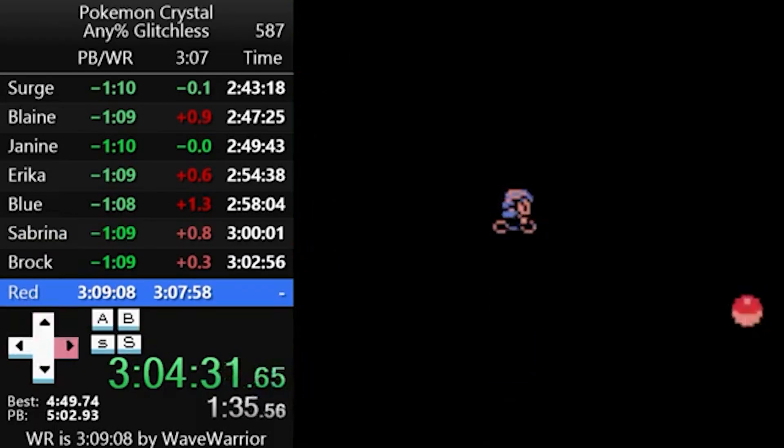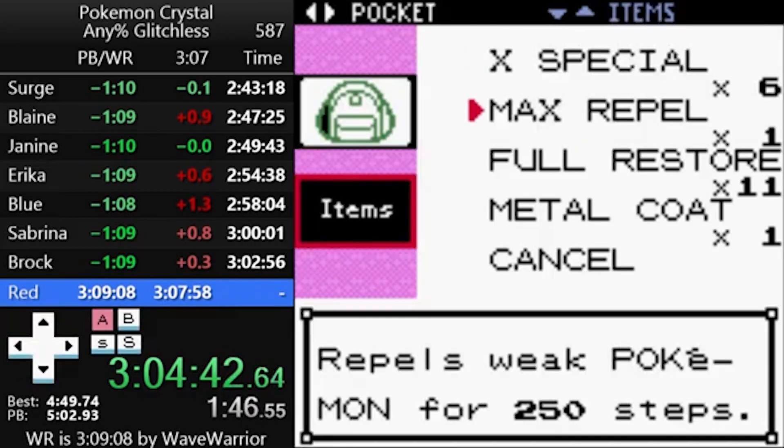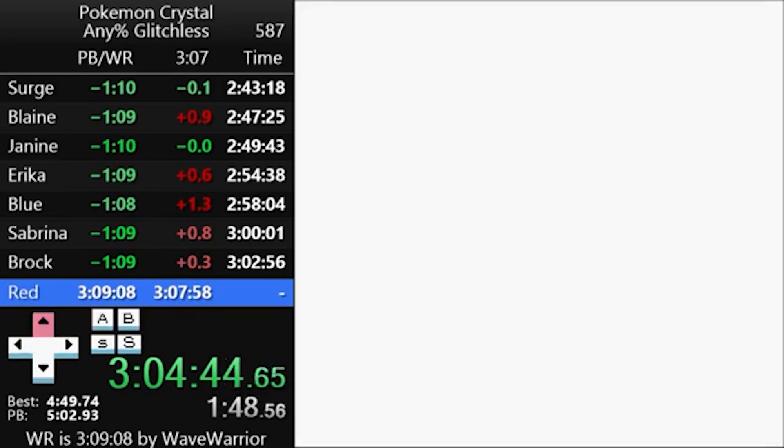That takes you to Mount Silver, and on the way up you go through a dark cave. Normally you're meant to use Flash to light it up, but that's slow, so you just bike through it blindly — almost blindly. Runners will use the item balls as cues to get through.